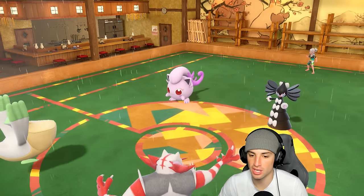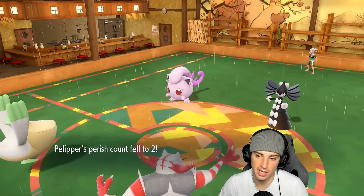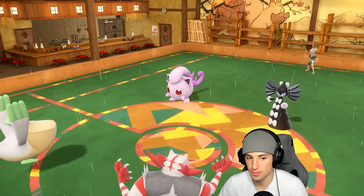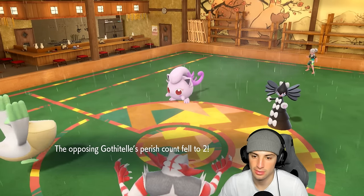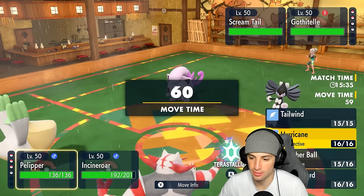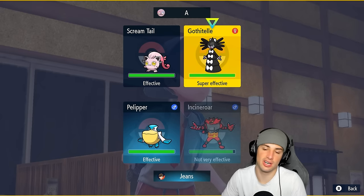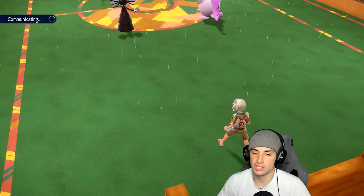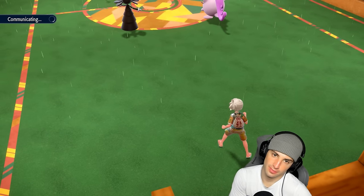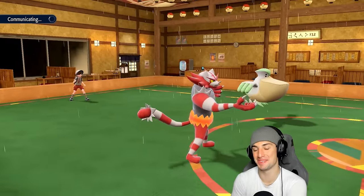We have one turn left before we drop out of Parasol. We're going to double down into Gothitelle again — Disable again! At least we still have Hurricane. We'll use Hurricane and Knock Off — they still have Tera which is annoying, but we're still going to launch it. I swear if they double Protect and land it I'm going to be so upset.